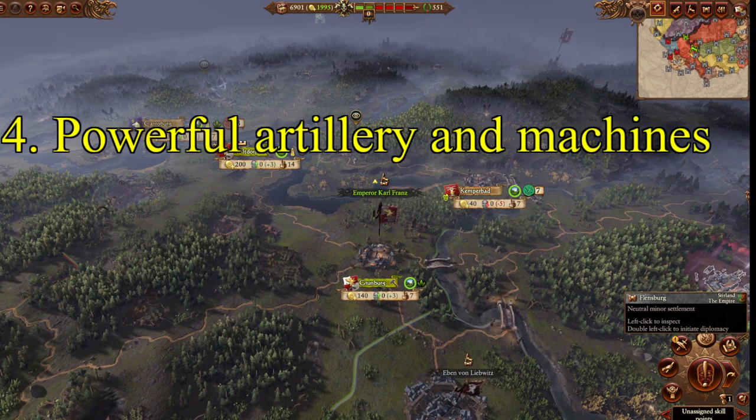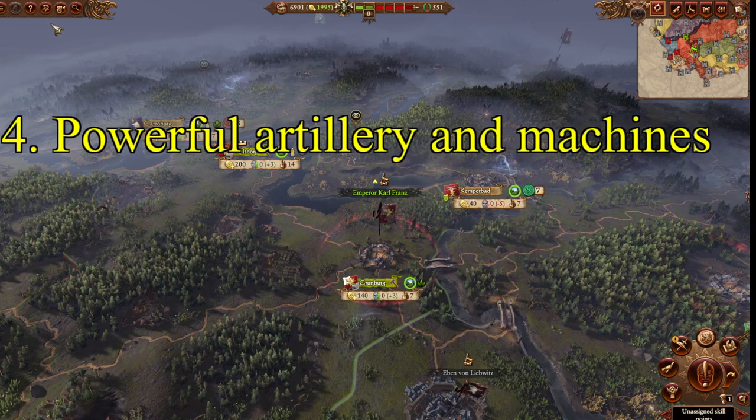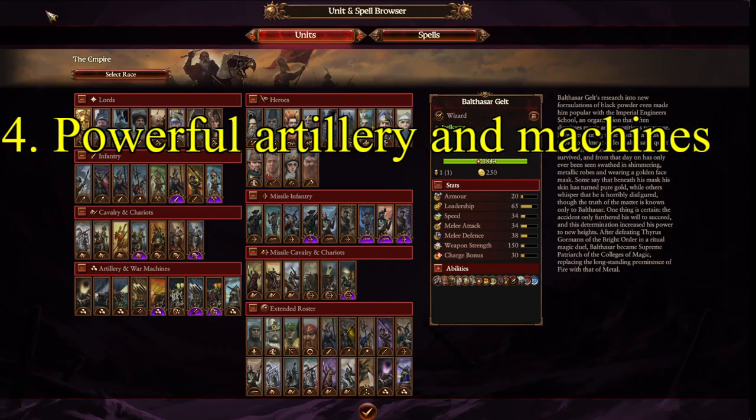You have an advantage in magic over most factions, which is interesting because it's one of the Empire's few areas of high strength. Definitely use magic. The Empire is only matched really by the Lizardmen and the Elves in this area. It's amazing the difference bringing several mages to the battlefield makes — it corrects a lot of the Empire's weaknesses. Use that; you'll thank me later.